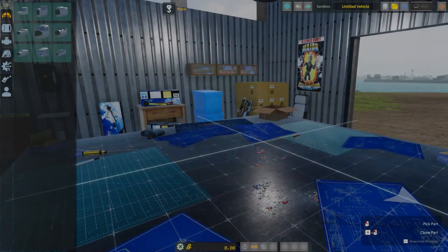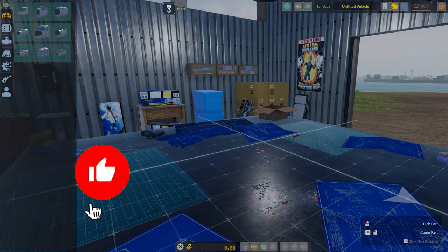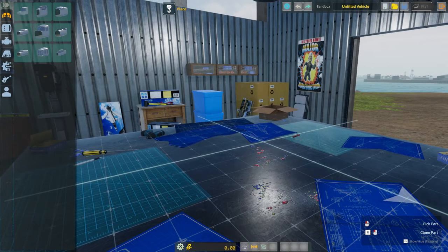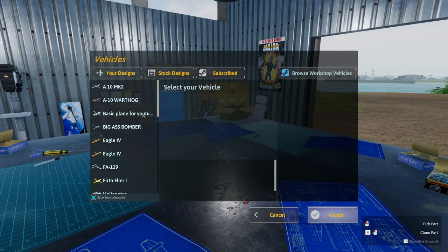What is up guys, this is BCGamin here, how y'all doing today? I'm here today to play some more Balsa Model Flight Simulator. Today we're going to be continuing the plane we started on the last episode. I'm going to be showing you guys how to make speed brakes and take-off assist and how all that works. If you like the video, make sure you squish the like button, leave a comment below, subscribe if you haven't already, and hit the notification bell for future videos.